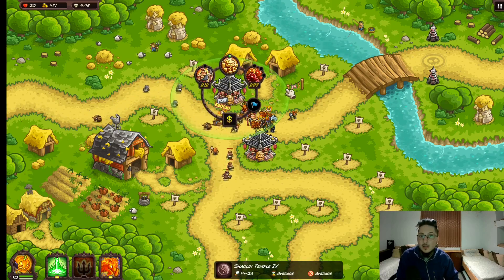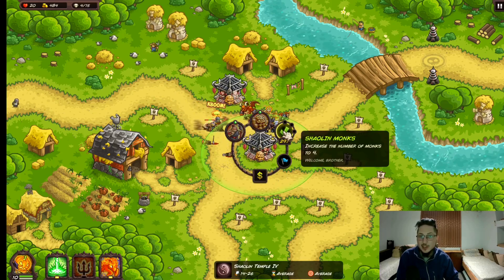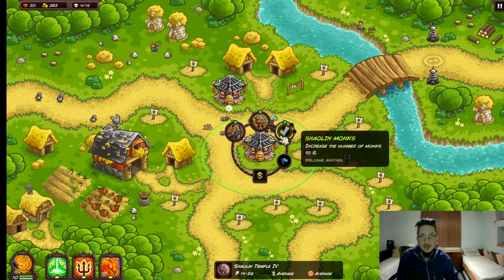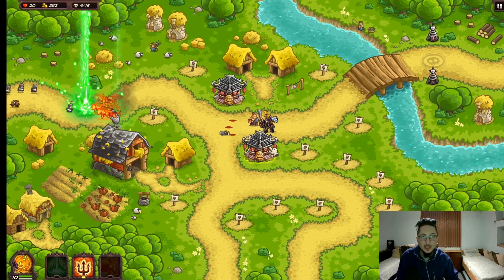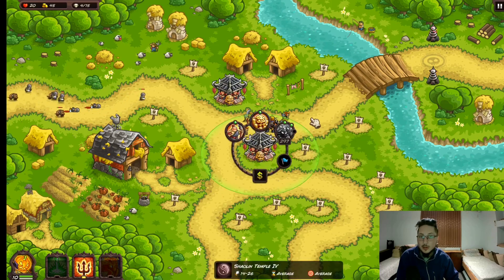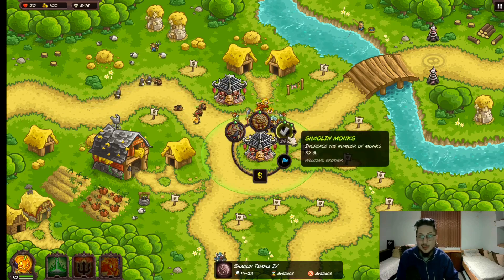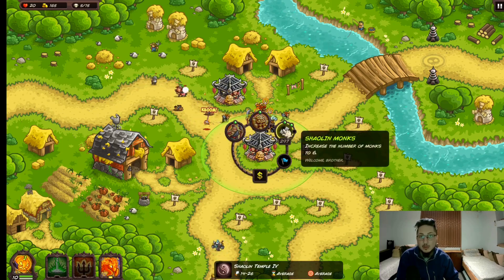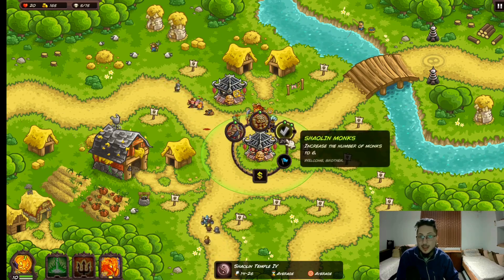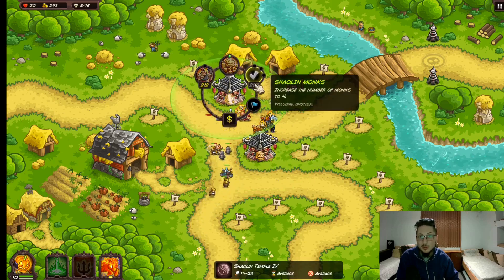For the last upgrade of this tower: the Shaolin monks. It increases the amount of monks to 4, then 5, and last but not least, they also get increased to 6. It just gives you more monks to stall more enemies, but you can basically double them for quite a hefty cost - almost 300 gold per upgrade, which is almost 900 gold total. I would usually not max out this upgrade. I just like maxing out Dragon Warrior and Lion of Abundance, and if you need more stalling power, why not get barracks or just another one of these towers.